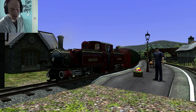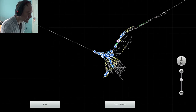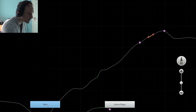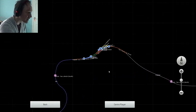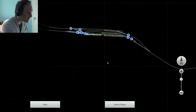Hi guys, welcome back to the Humble Gamer Channel. I am the Humble Gamer and this is the second part of my journey along the Festiniog Railway. Last time, yesterday, we travelled from Port Maddog, just down here, all the way along the line to Tanybwlch here. And today we're going to go from Tanybwlch to finish the route up to Blaenau Ffestiniog, just up here.